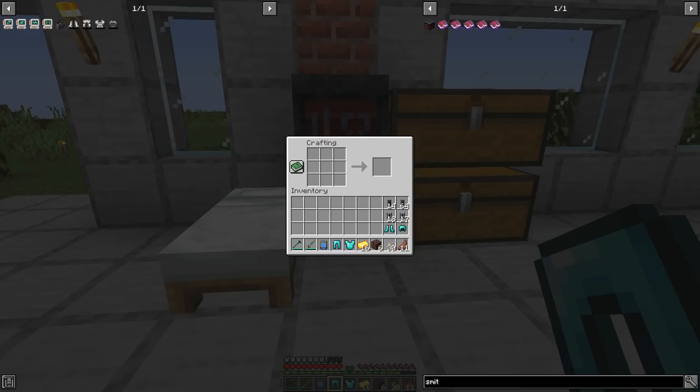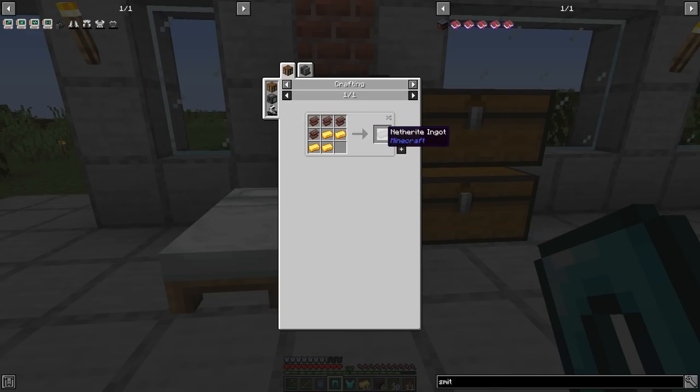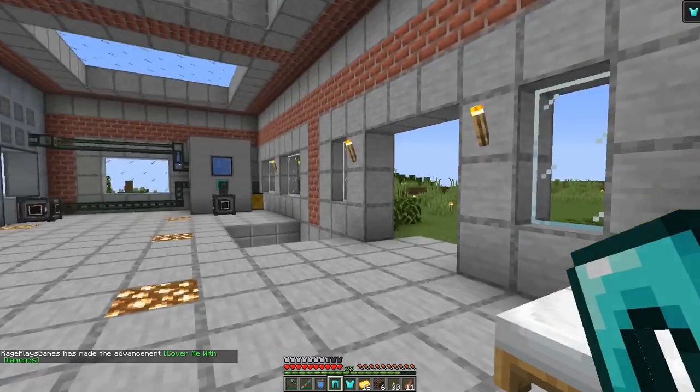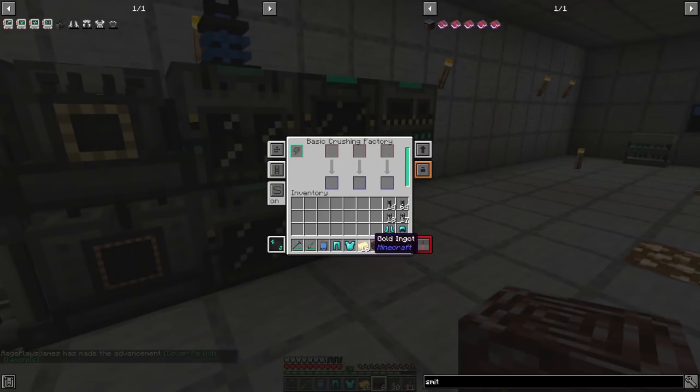So the first thing we'll do is make the diamond armor real quick and grab out each piece. And then what we're going to do is go and process the ancient debris, because thankfully in Mechanism, you are able to process this. The netherite scrap is what we're actually after because you use four of them per netherite ingot, and we're going to need four netherite ingots, one per piece of armor that we need to upgrade. And to get four of these, you would normally need sixteen ancient debris needed, which was just under what my digital miner was able to get me. But thankfully, because we were playing with Mechanism, we are actually able to use the crusher on the ancient debris to get three scraps — so we actually only need 16 and we'll be left with extra.